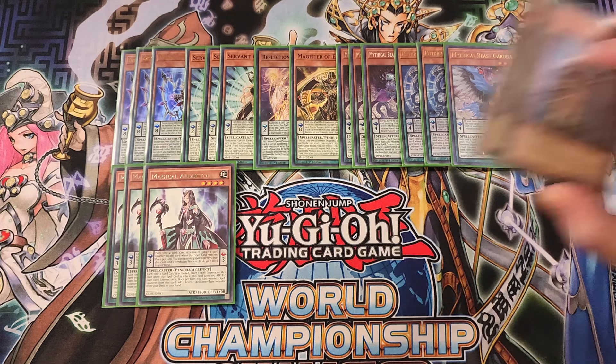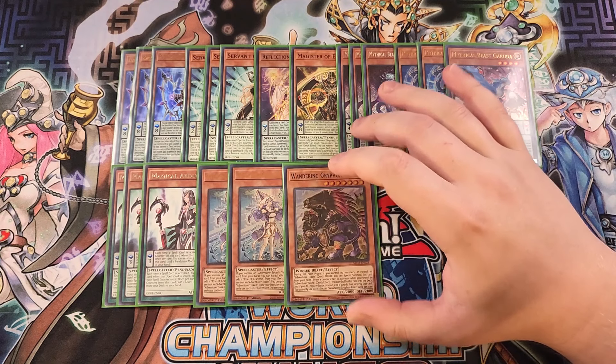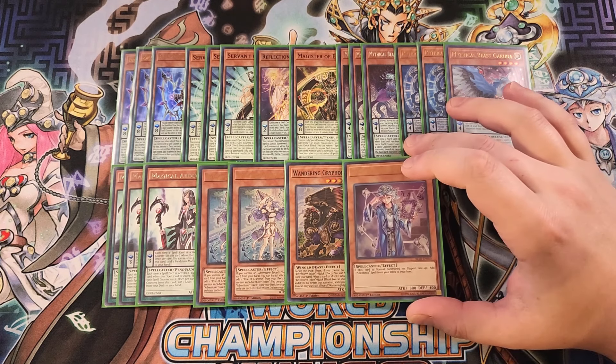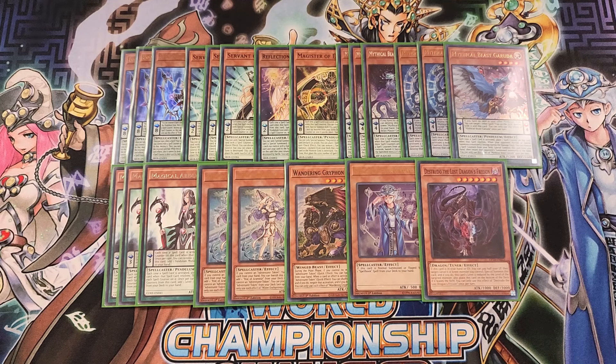We play two copies of Water Enchantress, really good in the deck to help use the Adventure package. The deck draws so much that you only need two copies. This card helps you get to your copy of Rite of Aramisr so you can get to Fateful Adventure and turn the entire Adventure package on. We play a single copy of Wandering Gryffindrider as a one-of walking negate, a single copy of Spellbook Magician to get to Spellbook of Secrets and then Spellbook of Knowledge for a draw two, and a single copy of Distrudo to help summon our copy of Ancient Fairy Dragon.